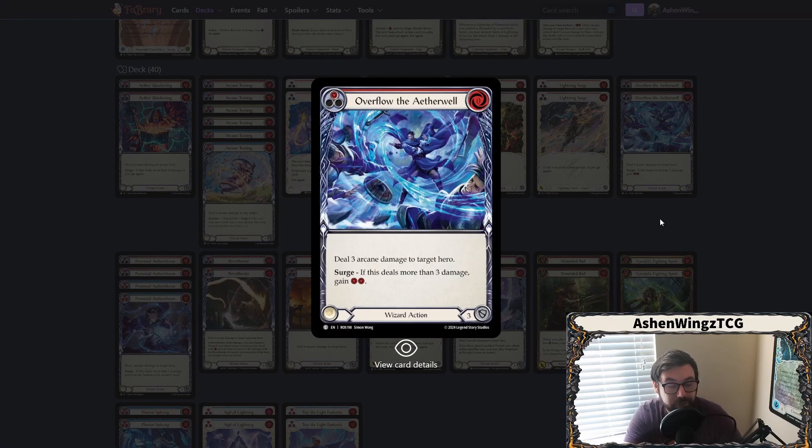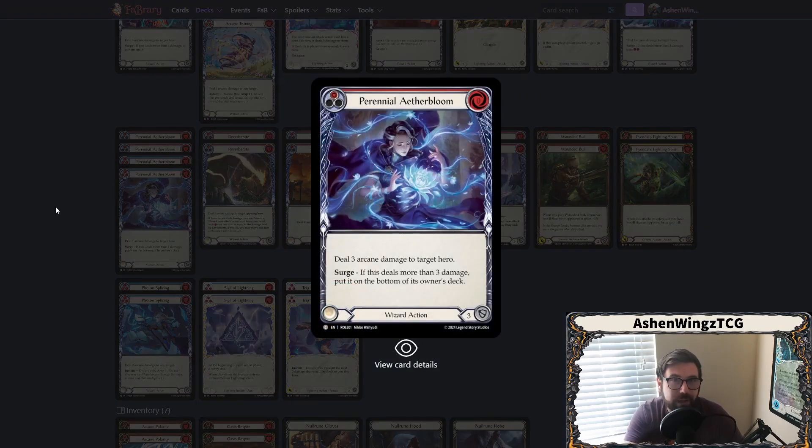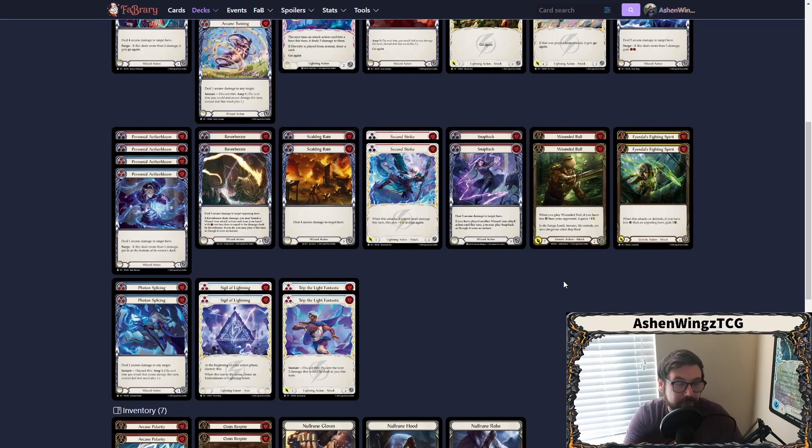We are running Overflow the Aether Well — this is another Surge target. If you go ahead and amp three into this, it will be a zero for six arcane damage spell. And if they only Arcane Barrier 2 of that, then you get two resources on top of it, which you can utilize for other cards we can play at almost instant speed. Next, we're moving into Perennial Aether Bloom. This gives us a little bit of an overall fatigue plan. You're not really amping these a lot, but it's zero block three, deal three arcane damage. If it happens to deal four or more, it gets put on the bottom of its owner's deck, giving yourself more power across the game.